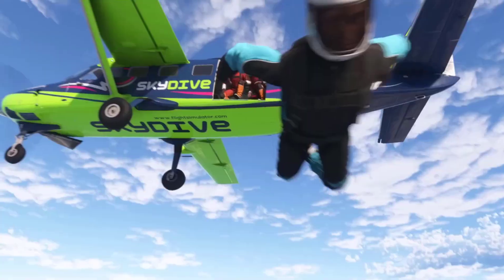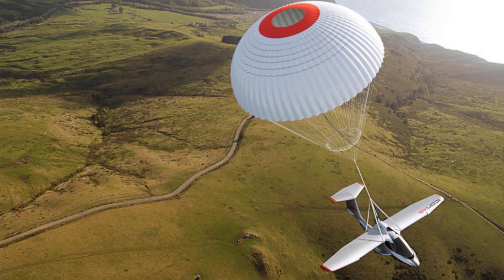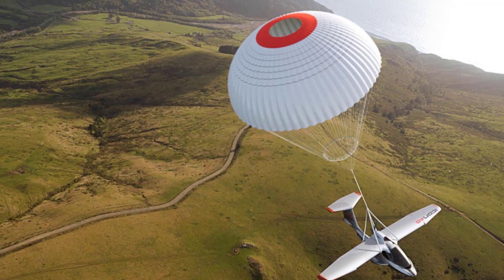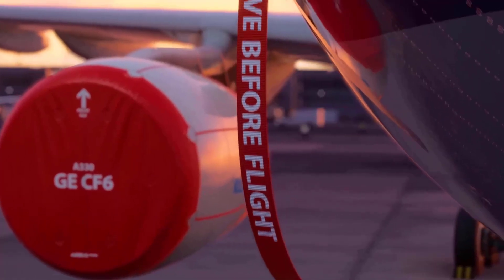Parachutes have also been upgraded with physics-based behavior, accurately simulating how air pressure affects descent rates. This applies to both parachutes for aircraft and those used by human parachutists in certain missions.